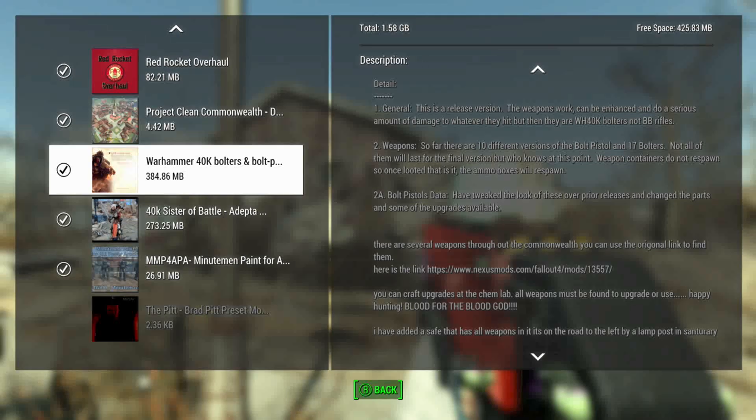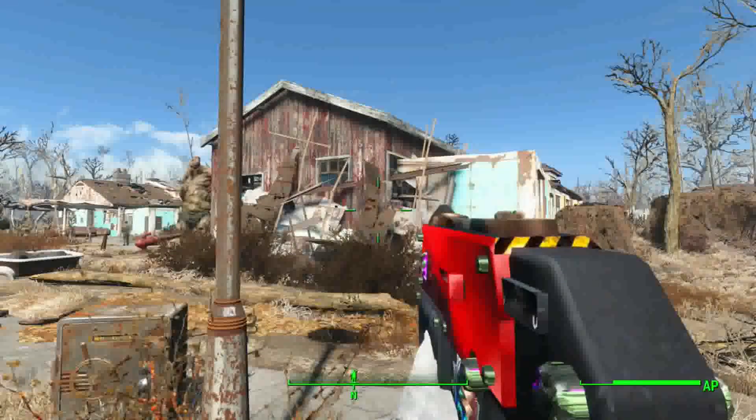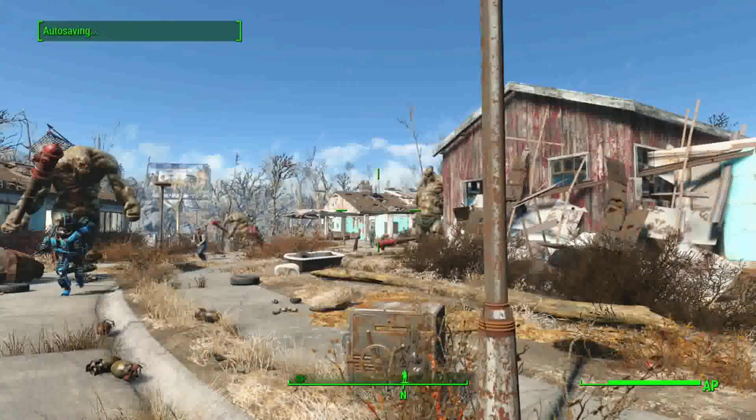They're found all throughout the Commonwealth, and if I did that as a video, that would take me like 80 videos to do because there's like 80 weapons in this mod. So you can craft them — upgrades for each of them at the chem lab — and they all must be found to be upgraded or used. It actually adds a save that has all the weapons, so that's how we're going to get them. It's pretty easy.